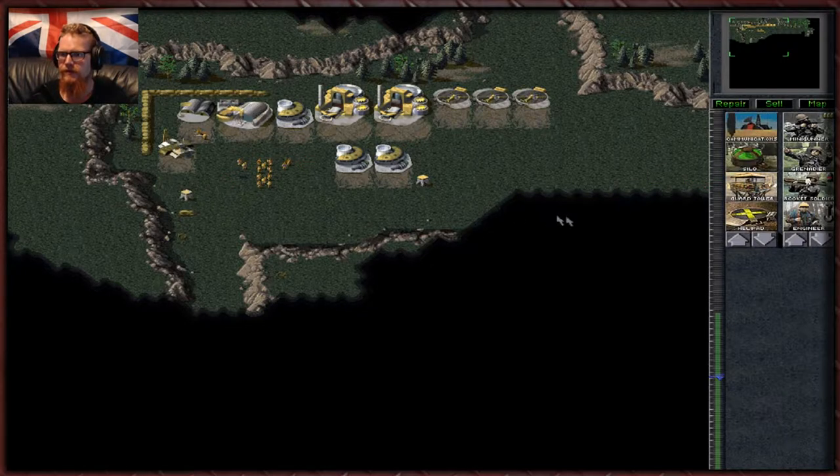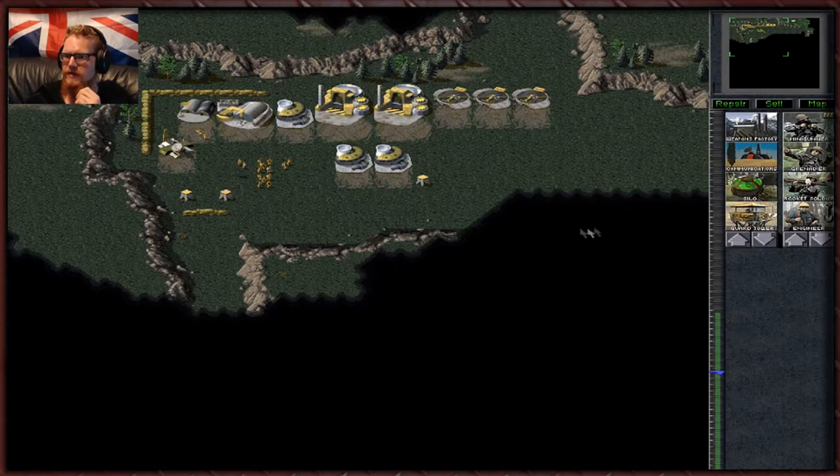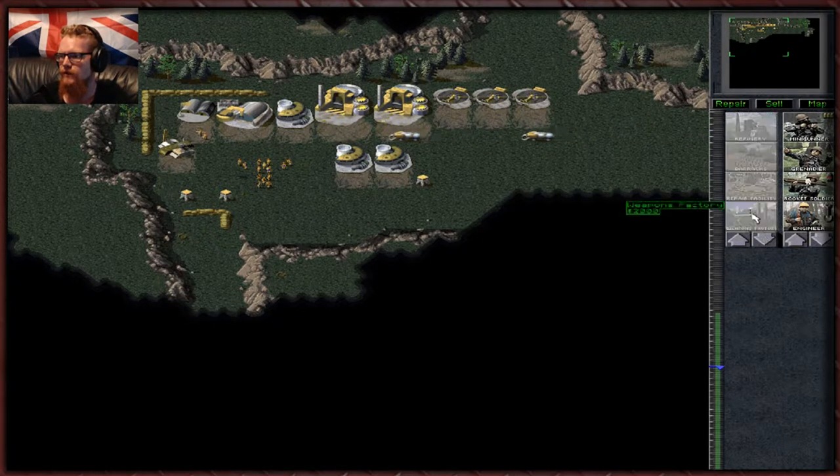Let's get you in there. Get some more sandbags — a little bit of something like that. My cat is having a sneezing fit. I wonder what happens if we block this bit off. They shouldn't be able to come through there now, though they'll probably run that down — because tanks can run through fences. So it's not really going to help us too much. Just get a weapons factory going. It's a war factory in Red Alert.